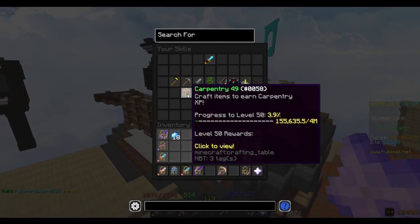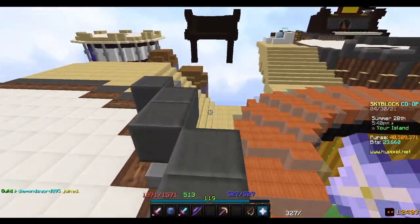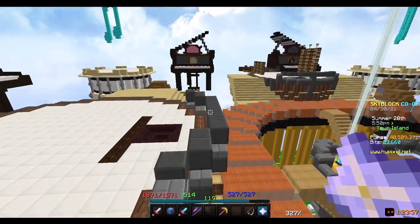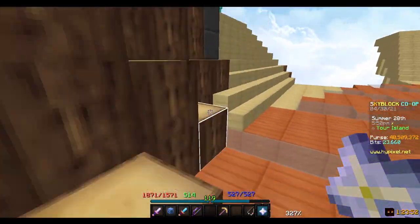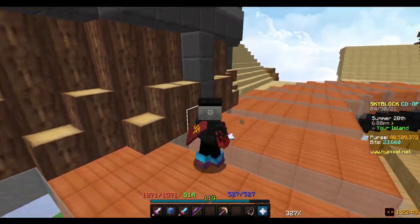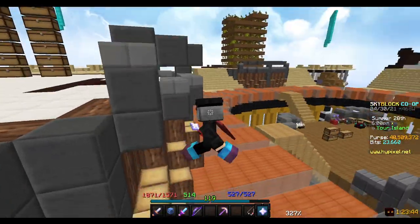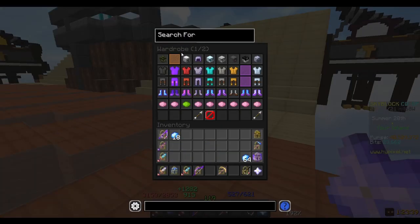I should be able to hit carpentry 50 for free. I didn't realize you can go from carpentry 0 to 50 in like an hour, even if you put up buy orders. You don't need to make perfect chestplates because I think that's even less efficient than buying diamonds. Basically what you do with the diamonds is put up the order, go do stuff, and after five to ten minutes come back and see if the order is filled.